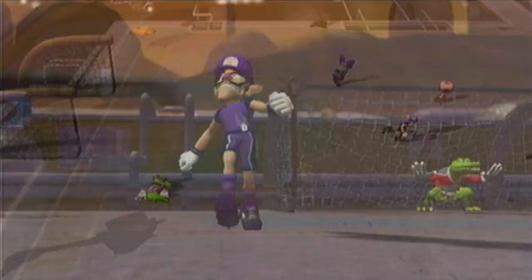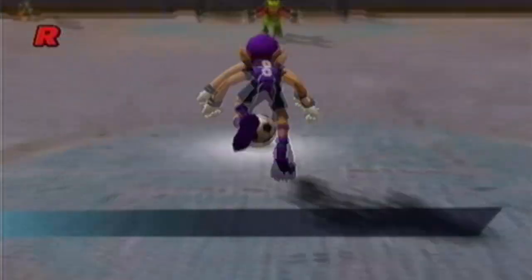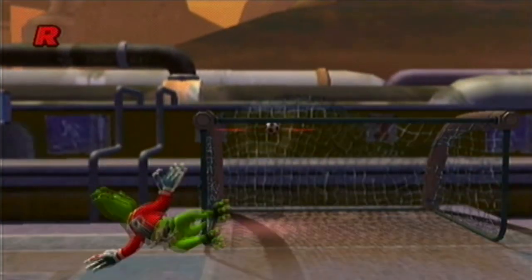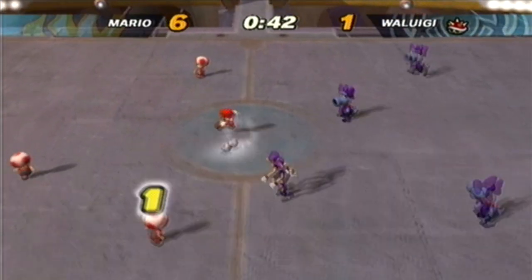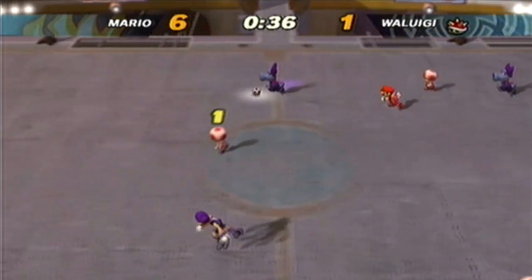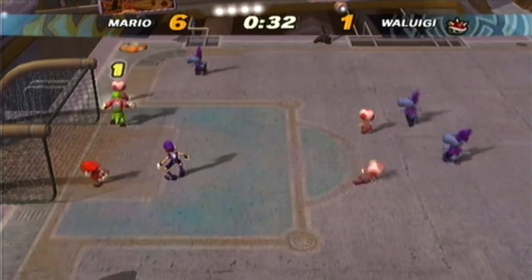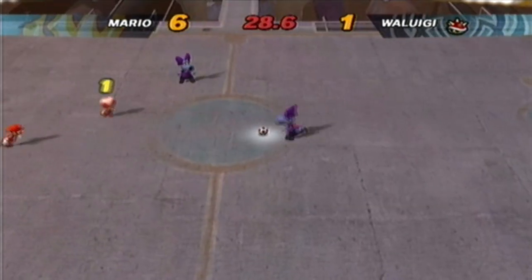I couldn't get the shutout in the first match. I wanted to control the Toad over there but it was like — no, you can't control that one. Well, Waluigi gets his team on the board, but I think it's going to be a little late. Looks like it's six to one — quite the deficit to overcome, though not impossible in Mario Strikers. I'm just going to play a little defensively to waste some time.